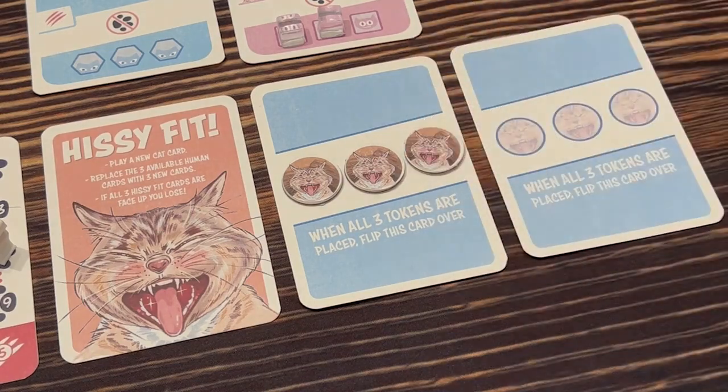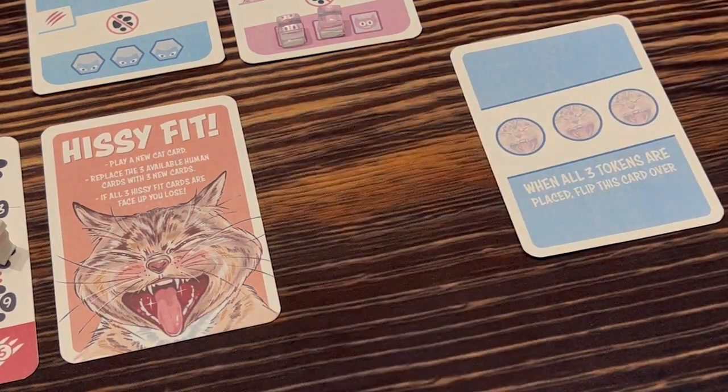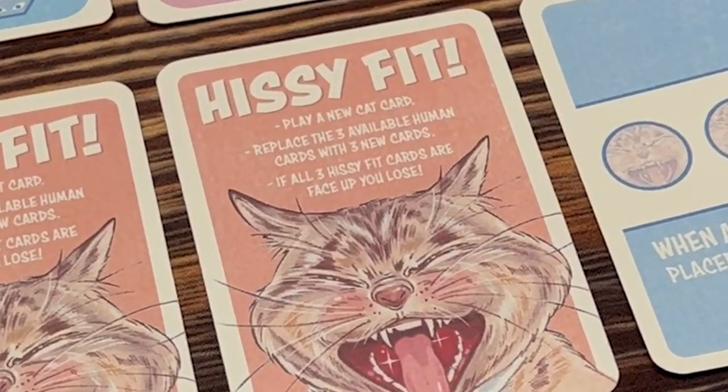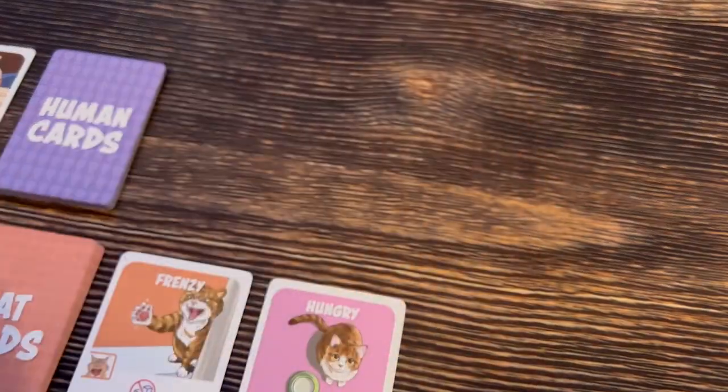A card with the Hissy Fit icon adds a Hiss token to the leftmost Hissy Fit card. When the third Hiss token is added, the cat has a Hissy Fit. Flip the card and follow the instructions.